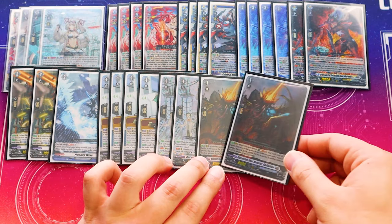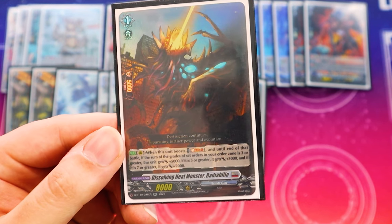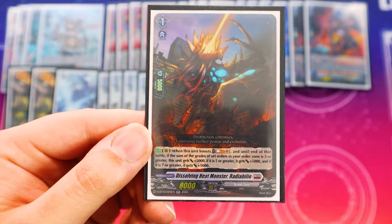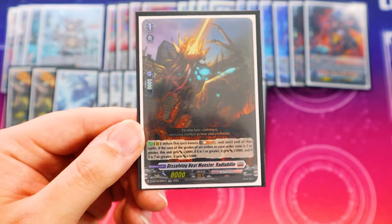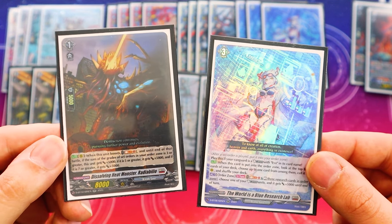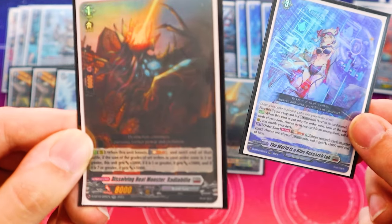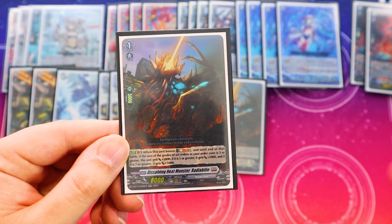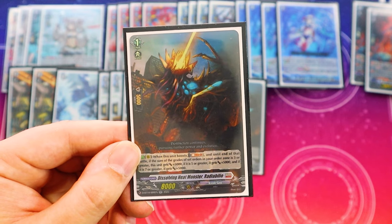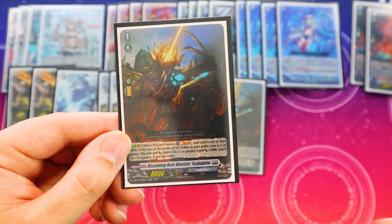Then we got two copies of Radiabilia. I was skeptical about this card at first, but after playing around with it I realized it's actually really good. What it does is: you soul blast one, and until the end of the battle, if the sum of the grades of your set orders is three or more, it gets 5k power; if the total grade is five or greater, another 5k; if it's seven or greater, another 5k. Since we're running a full playset of a grade 3 set order, it's really easy to get to seven — making this a +15k booster, so a 23k booster on its own for soul blast one, which is a huge number. Pile that on top of boosting Upski Died which gains a crit, and the soul blast cost helps get Immigrar back into the drop zone. And obviously it is a monster, making it searchable.